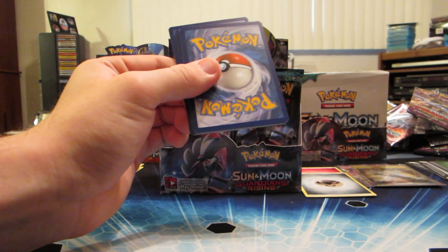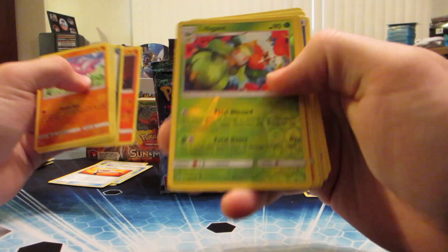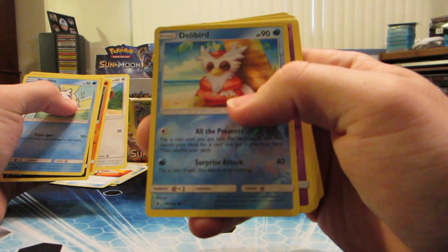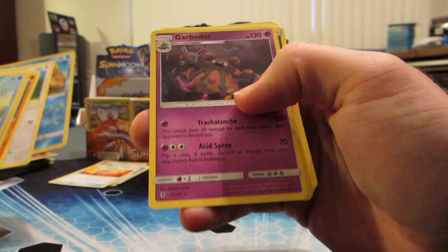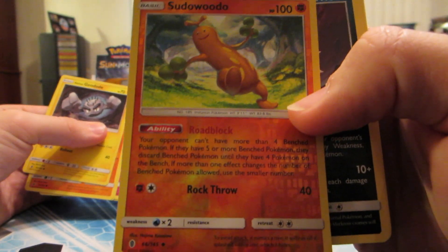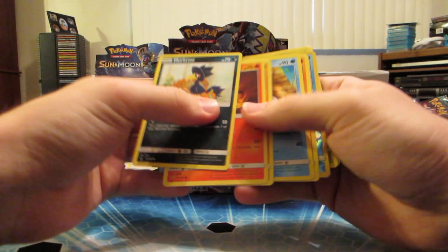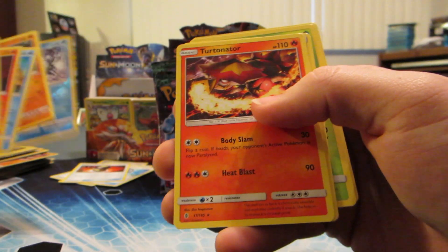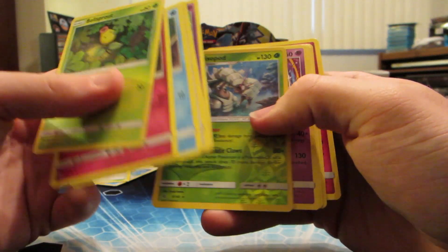Tailllow reverse holo and Salazzle rare, cool. Reverse holo Lilligant and Minior rare, cool. Delibird reverse holo and Garbodor Trashalanche rare, cool - doing pretty good. Sudowoodo reverse holo - pretty interesting ability - and Honchkrow rare.